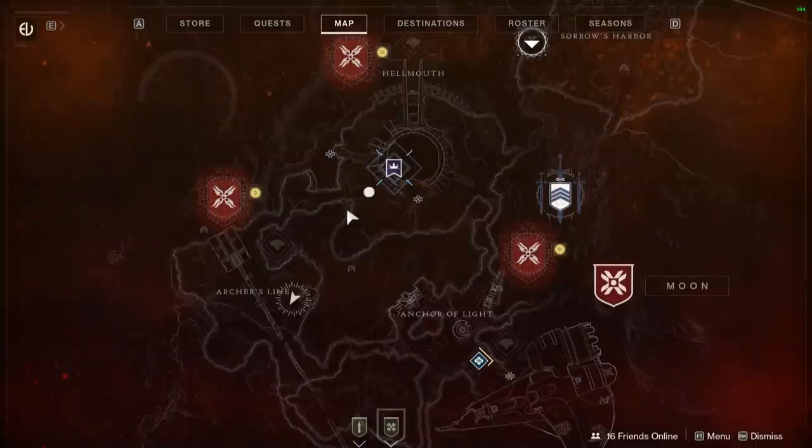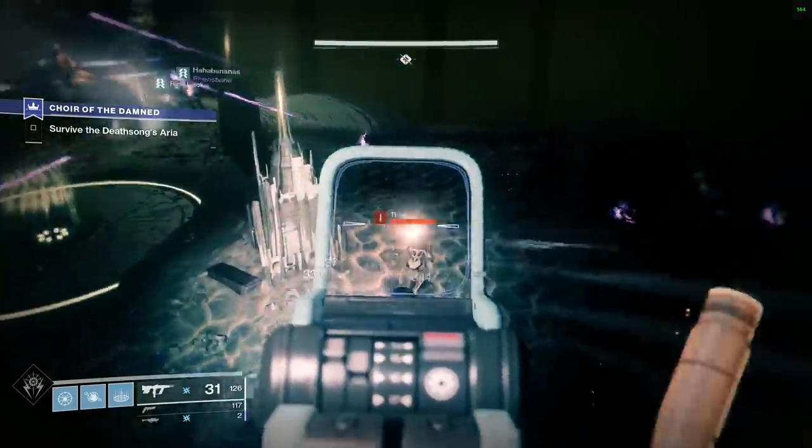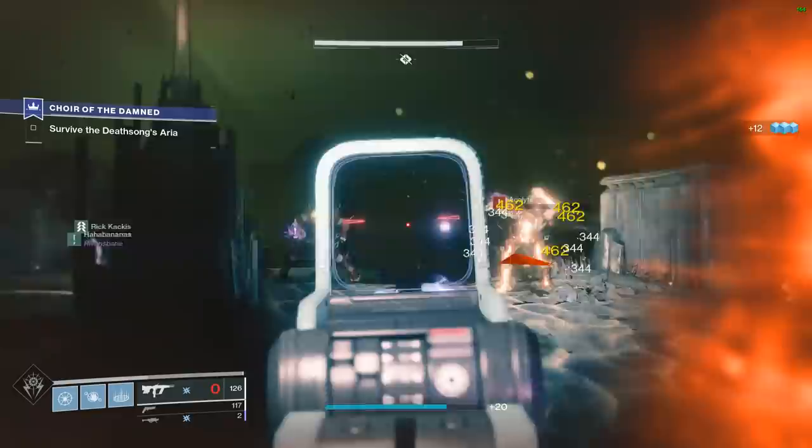The next part of this quest is a pretty tough mission at 920 power level. If you can bring some friends, you might want to. Looking at the map marker, it is again underground. You're going to need to find an entrance in Archer's Line — there are a couple other entrances around the map — and make your way down to the dark area at the bottom. Once you're underground, it's pretty easy to find. Just make your way down there and you'll find the quest marker no problem.